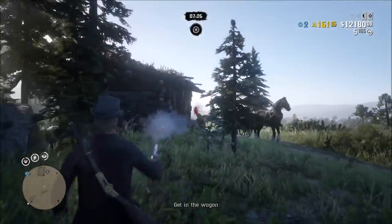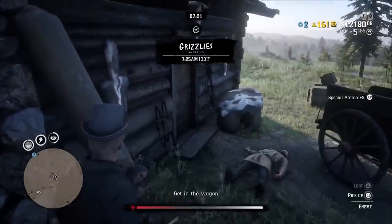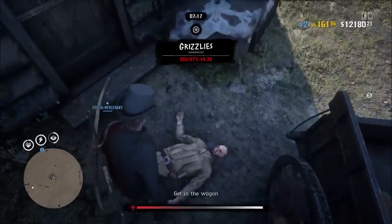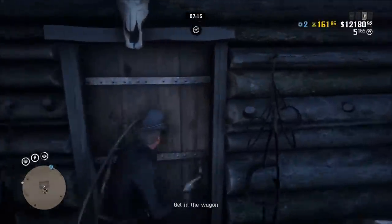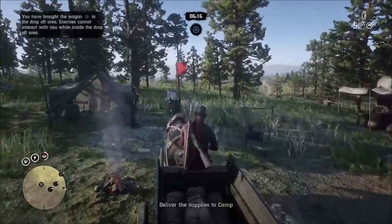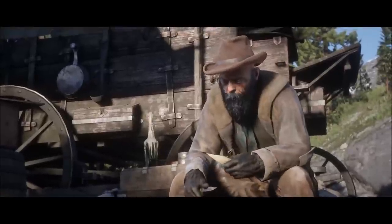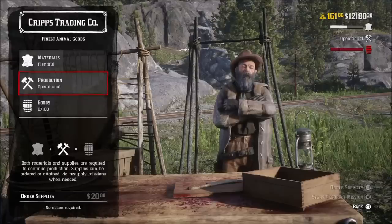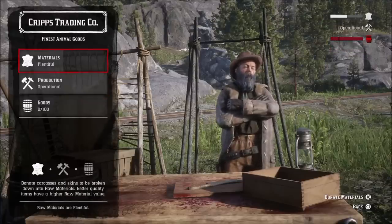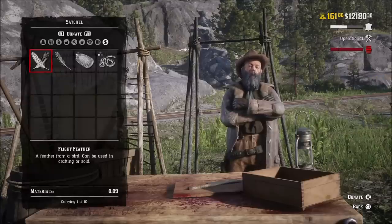So how does the trader business work exactly? If you have played Grand Theft Auto Online and you know the MC businesses, the trader business is very similar. It works a little bit differently, but it's pretty similar. In the MC business, you had product and you had supplies — supplies would produce product. In this one, it's a little different: you have production, which are basically supplies, and then you have materials. Materials are basically whatever you hunt — pelts, animal parts, teeth, claws, fangs, things like that.